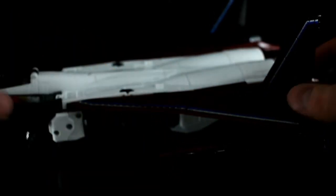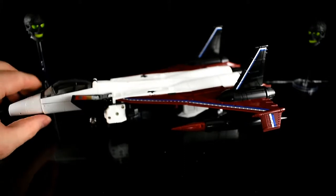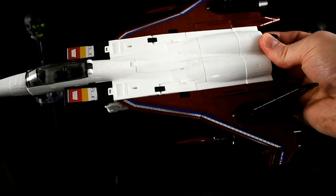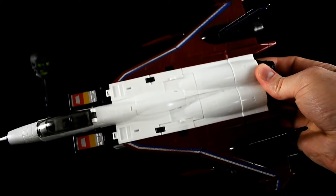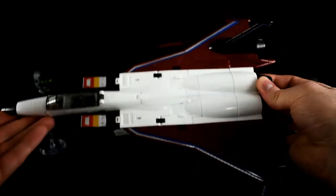So anyway, this is Combustor by Toy World. They did all three of the Coneheads, and I think they did a Starscream, Thundercracker, and Skywarp with this mold, but I'm not entirely sure. As you can see it is gorgeous — gorgeously G1, only massive.